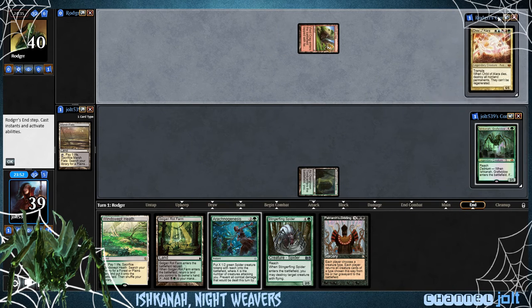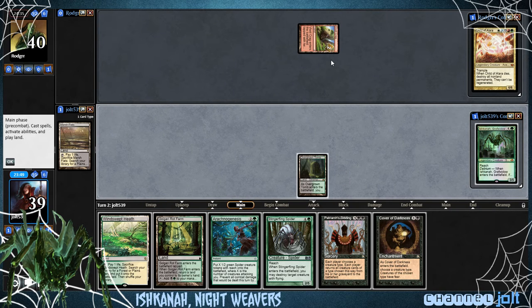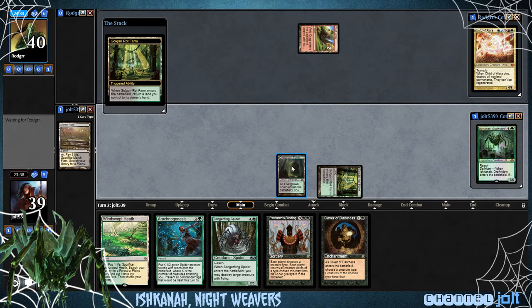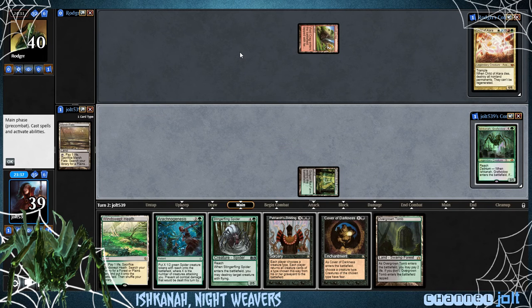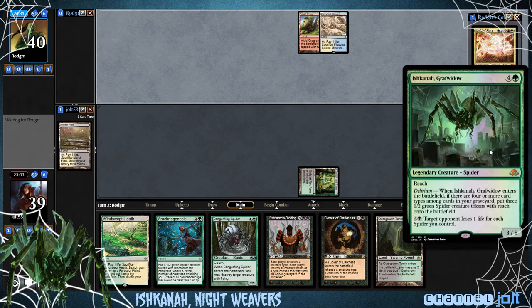I'll give my opponent a greeting — hey, good luck, man — that way you know there's a human on the other side. We're going to get down Golgari Rot Farm and then bounce the Overgrown Tomb back to our hand. Next turn we can get down Cover of Darkness off the Rot Farm, get down Overgrown Tomb and Windswept Heath, and start getting into some Commander action.